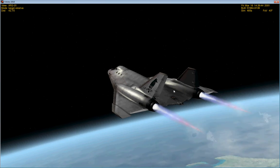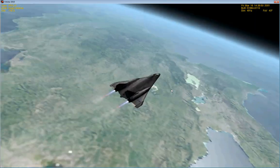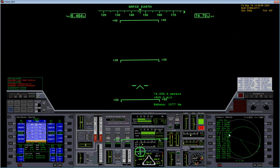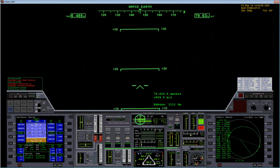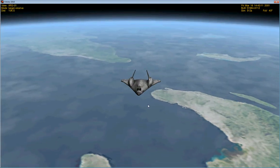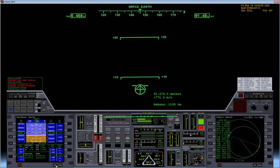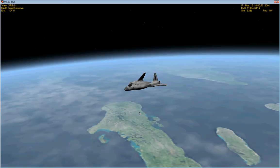I'll switch to external view since it's a little more interesting for you watching. Now there really isn't enough air, so I switched to RCS mode. We're passing over the Caribbean islands — I'm going to switch to the map MFD, which is just a map. That's Cuba up there.